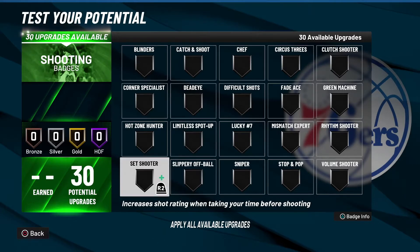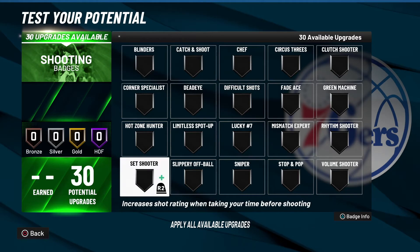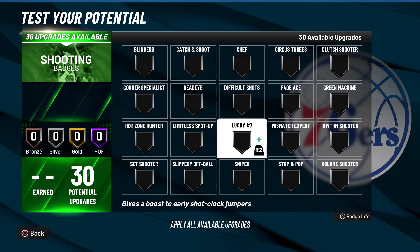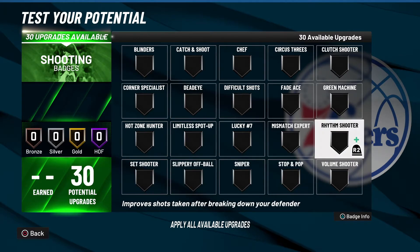What's good YouTube, it's your boy Make America Lit back with another NBA 2K22 video. Today I'm going to be ranking all of the shooting badges in NBA 2K22 current gen. I have five tier lists: D tier, C tier, B tier, A tier, and S tier — S tier being must-have badges and D tier being badges you could go without or would never put on.